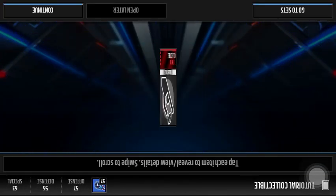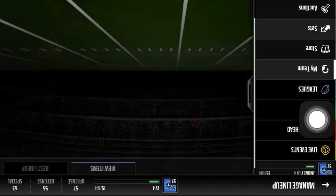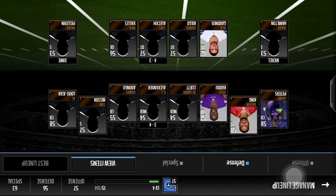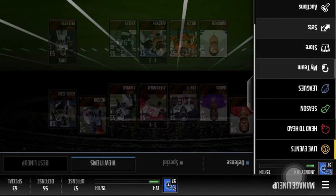I'll show you guys my team — nothing much to look at. At quarterback we got Jerry Lovelock. The star of our team is J.D. Woll and Dexter McCluster. On defense, I'd have to say Ben Gardner is our star. Yeah, Ben Gardner — good for him.